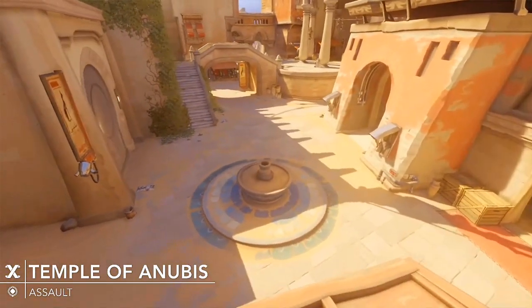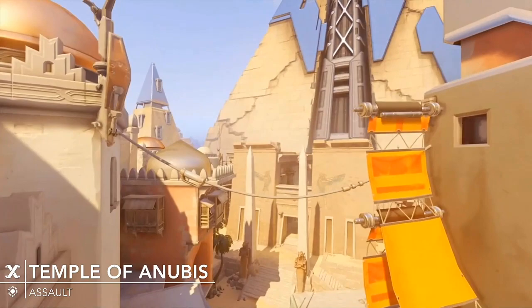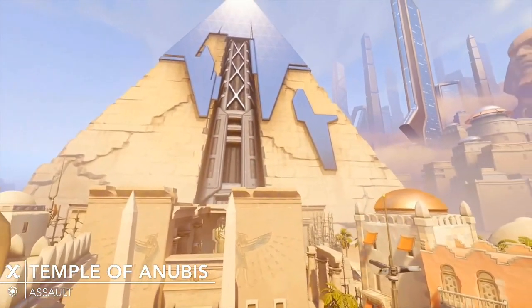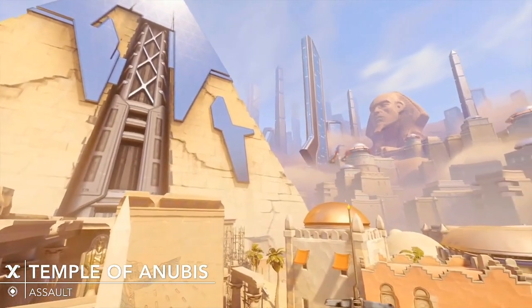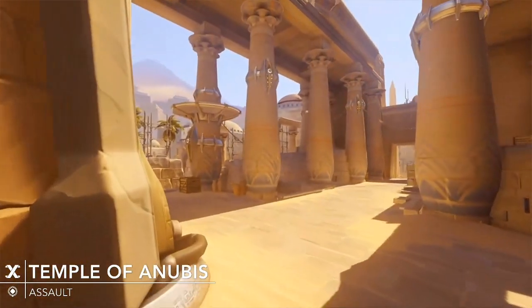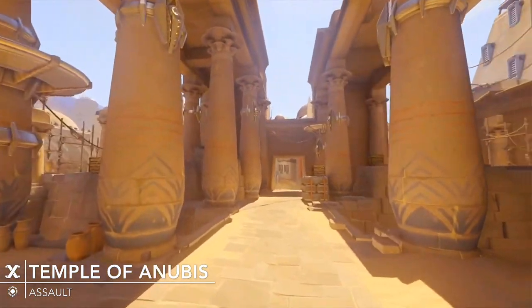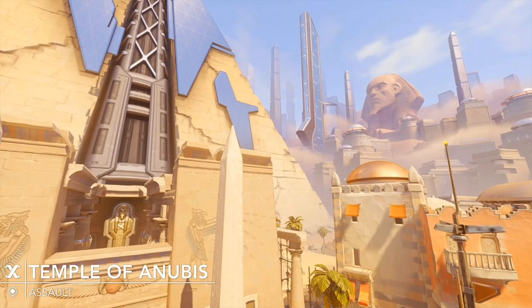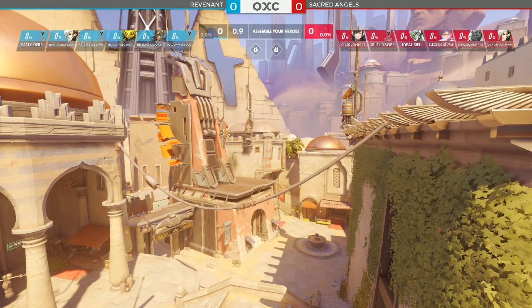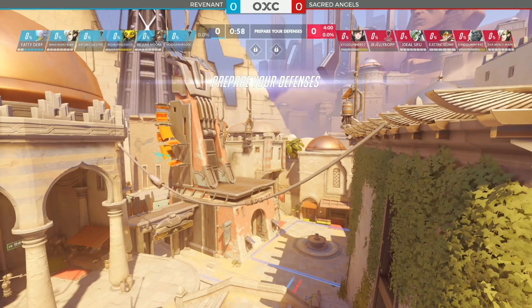Not a very popular pick. I don't know if we played it at all, really, last season. We're getting to see it here. We really enjoyed the Horizon Lunar Colony — it gives a wide gamut of what you can expect from these types of maps: either full holds or really long drawn-out multi-round fights. I generally enjoy Temple of Anubis. I know it's not a popular map among the community, but here we are.